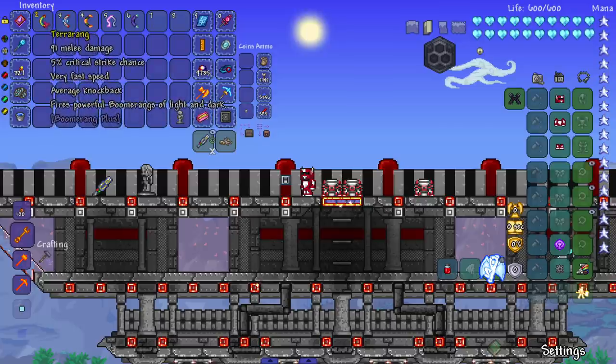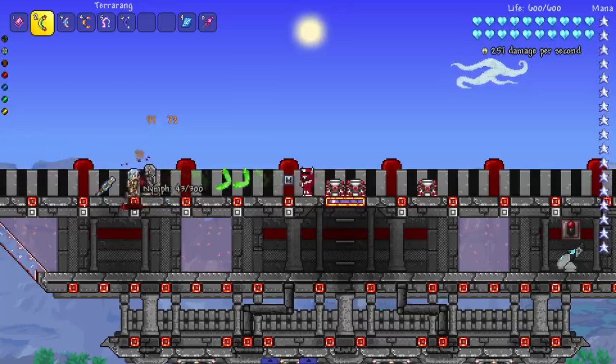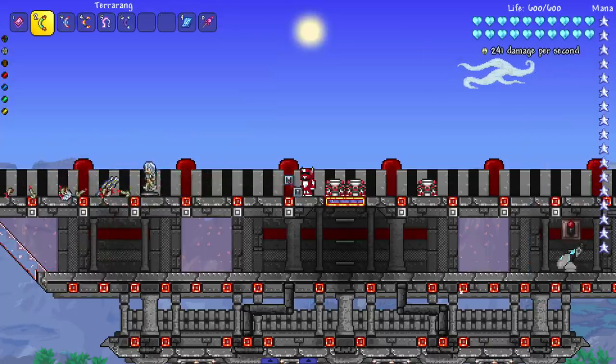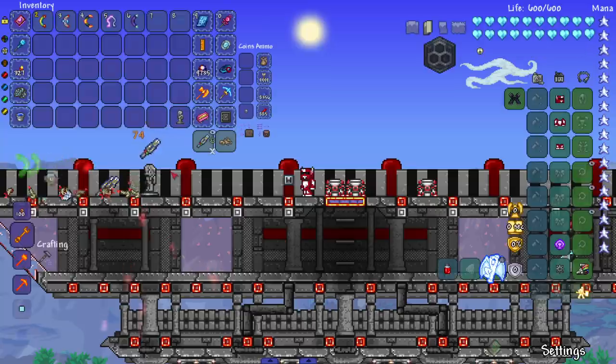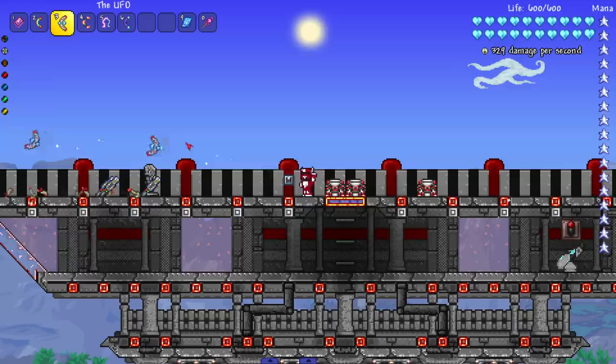Last set of boomerangs — starting with the Terrorrang, which fires powerful boomerangs of light and dark. Can't really tell which ones are light vs. dark, but you throw a lot of them, which is good if there's no special effect. After that is the UFO boomerang, which shoots homing UFO boomerangs — homing means less work for me, that sounds great.